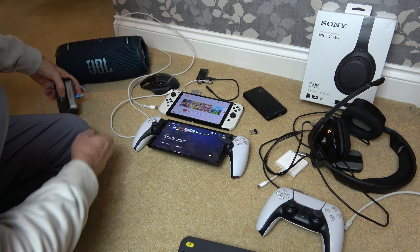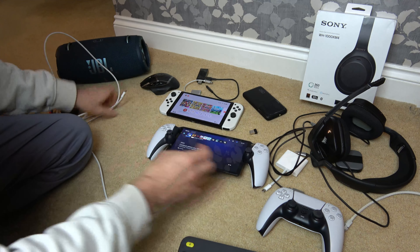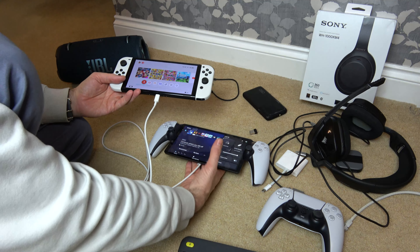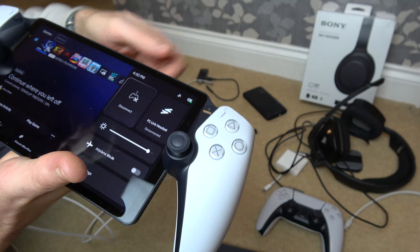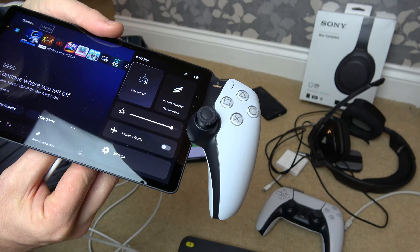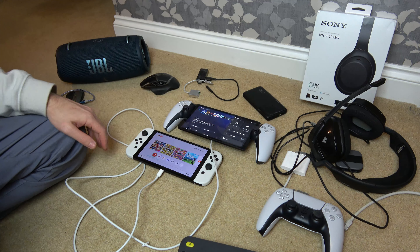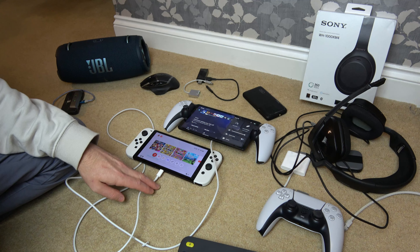I wonder what would happen if we did USB-C to USB-C from the Switch to here — is something going to blow up, or will it be recognised? It's coming up as charging on the Portal. Interesting — on the Nintendo Switch it doesn't do anything, but the Portal is showing a charging symbol. If I unplug it, the green lightning bolt goes away; plug it back in and it comes back. So this proves that the PlayStation Portal USB isn't actually doing anything active — it can only accept a charge, while the Nintendo Switch can accept a charge and also output via USB-C as well.